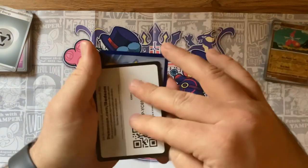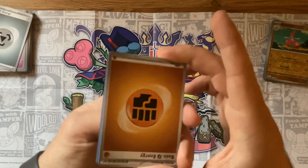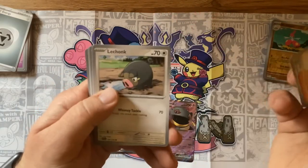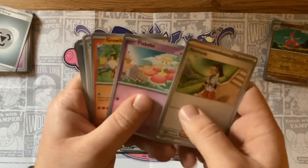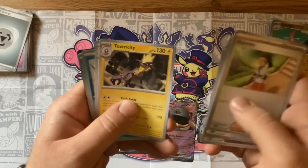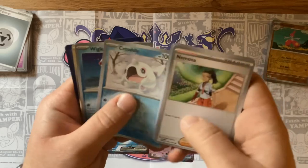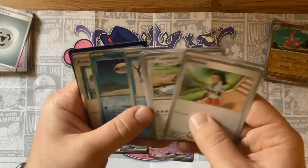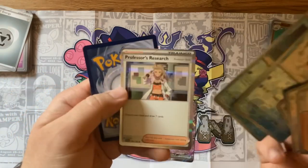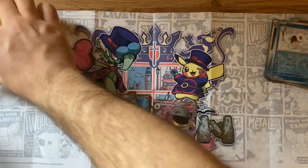The energy is Fighting. Nemona — I actually really like her as a rival in the game. Lechonk, Flabébé, Growlithe, Varoom, Vitality Band, Toxel, Toedscool, a Wiglett, and Professor's Research — the good one. I like her a lot better than the other Professor.